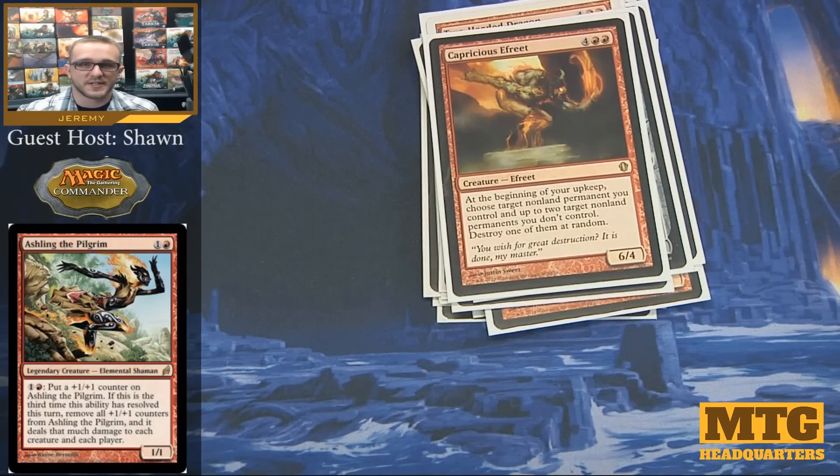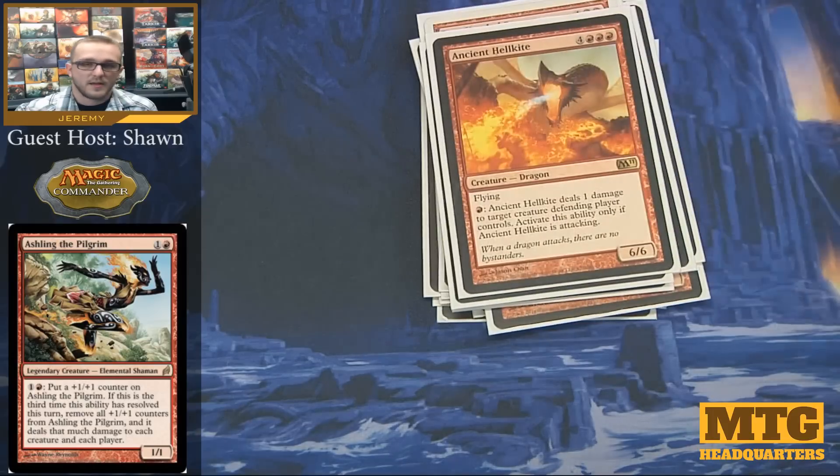Capricious Efreet is one of the creatures that stuck around from the chaos days. At the beginning of your upkeep, choose target non-land permanent you control and up to two target non-land permanents you don't control, and destroy one of them at random. It can work pretty well, especially if you use Capricious Efreet as your one permanent every single time. Ancient Hellkite is just another solid flying creature — it's big, and it deals damage to a target creature defending player controls, activatable only when Ancient Hellkite is attacking. Still pretty valuable.